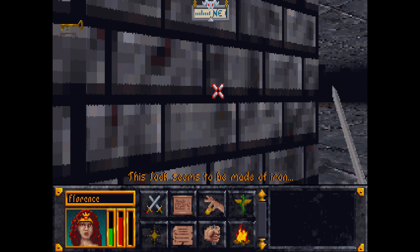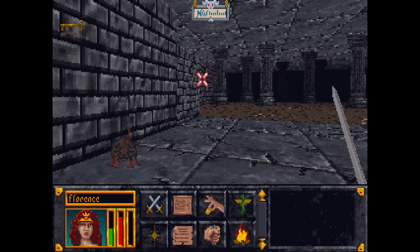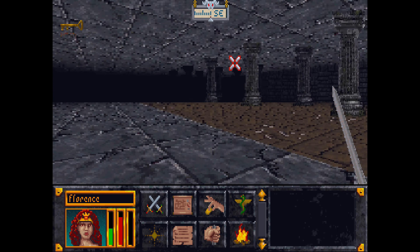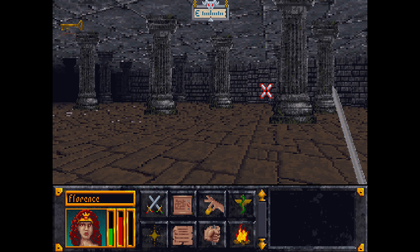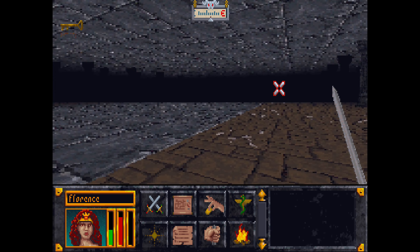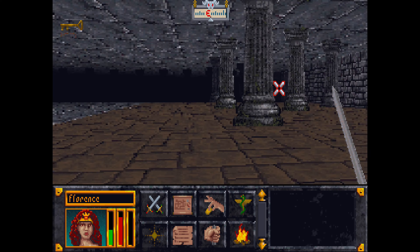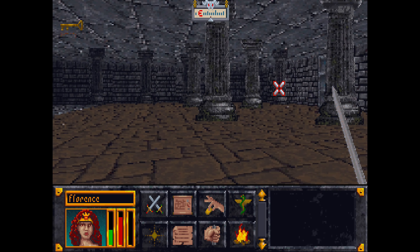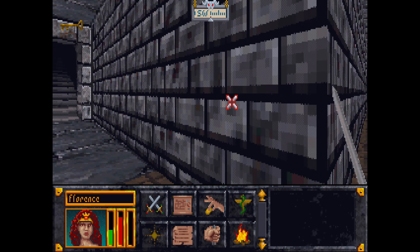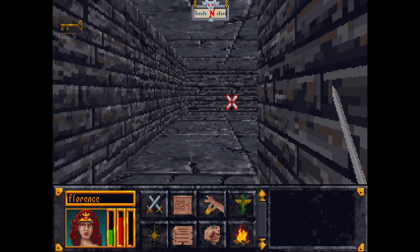This lock seems to be made of iron. I'm guessing that through there I'll find a bunch of other locks — one for each of the keys. And since I don't have all of the keys obviously, I'm guessing I'm going to have to go through each different section. Yes, that leads back up, and I guess I'll have to go through one at a time.